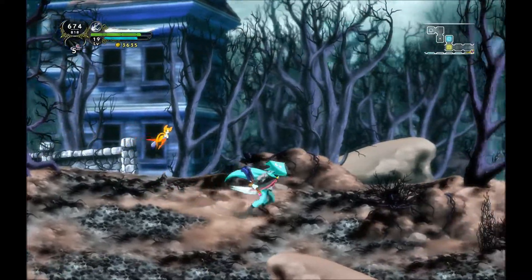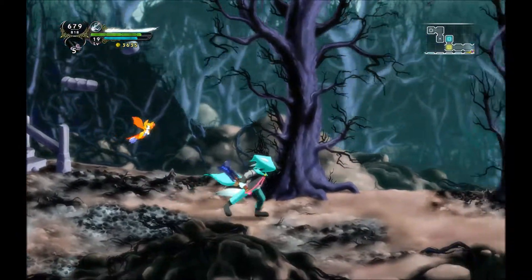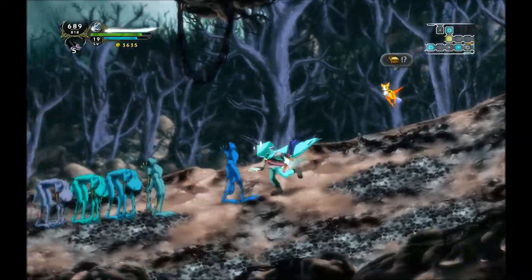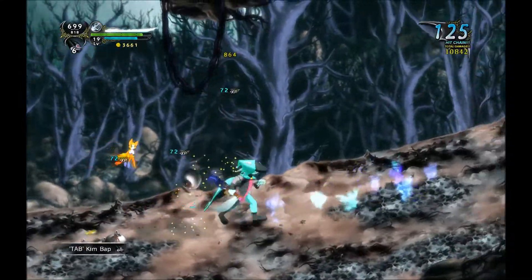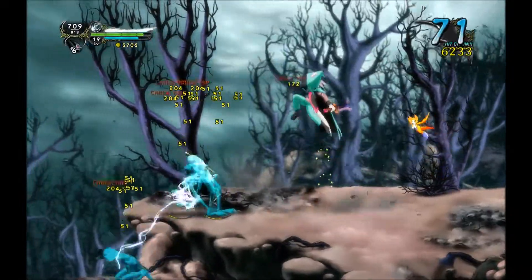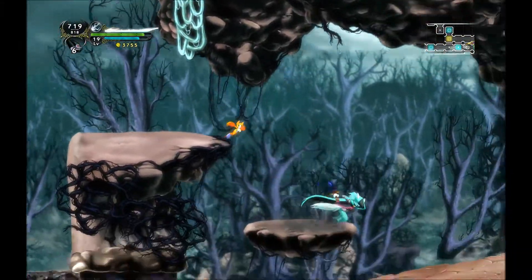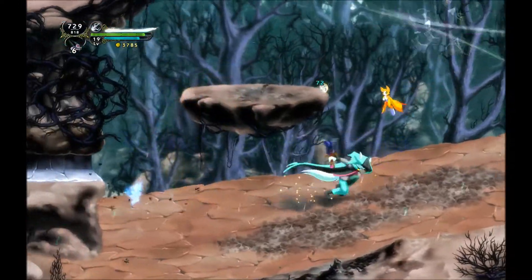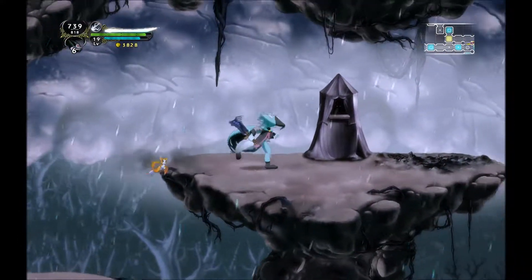We're good. We have all four items — now we just need to get back to Korra, which means going through a little bit of backtracking. I'll try and take out most of the enemies on the way simply because I can do with the XP boost. This game does have some decent combos — it'd be nice if you could unlock more combos throughout the game as you play.